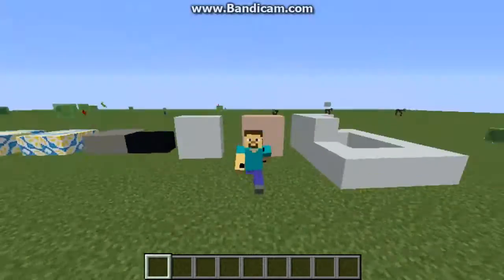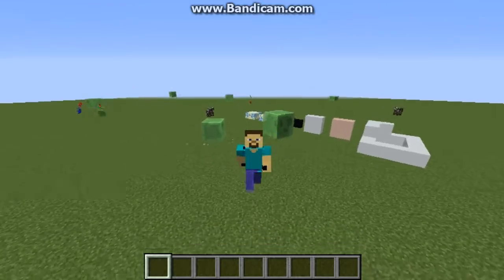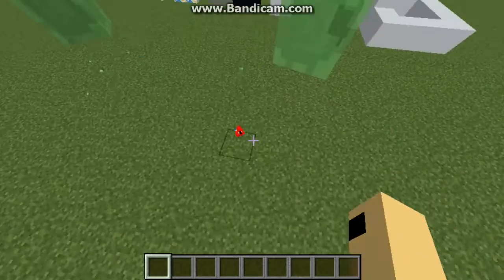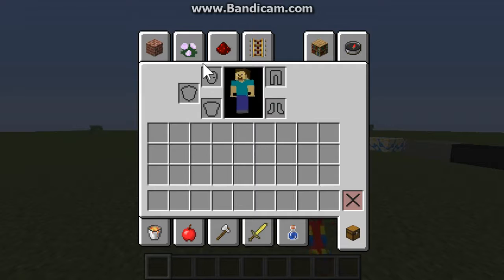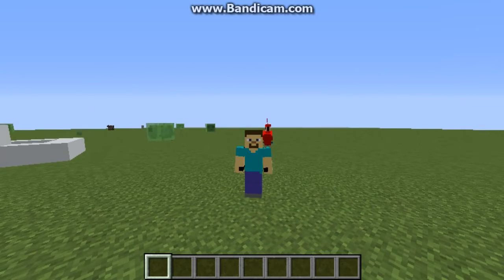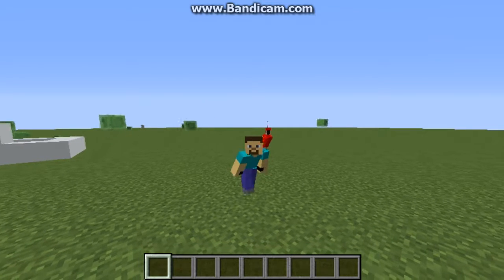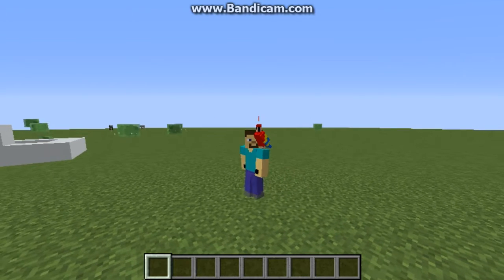Also, another feature about the parrot is that in Minecraft, if you have a pirate skin and you're traveling in a boat on the ocean with a parrot on your shoulder, it really does make you a full pirate - like, literally.